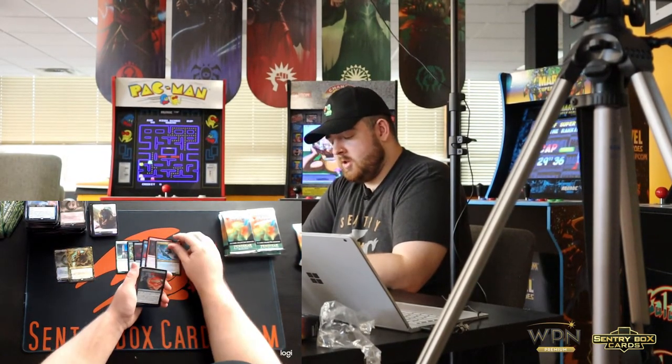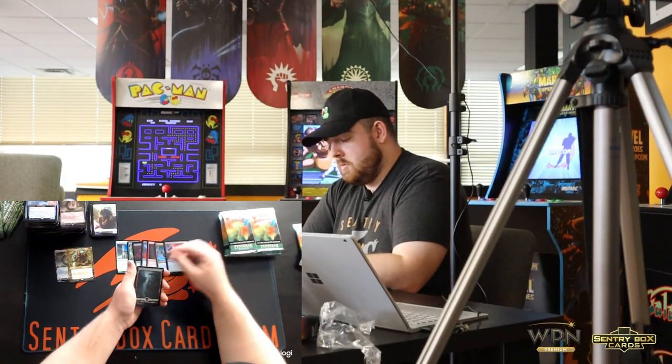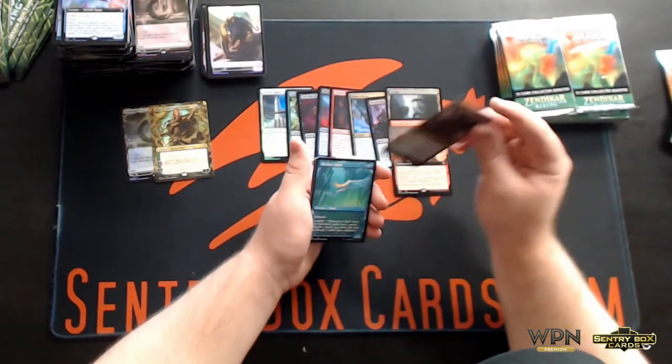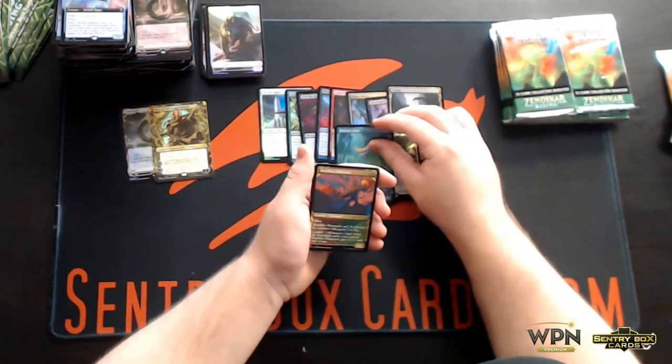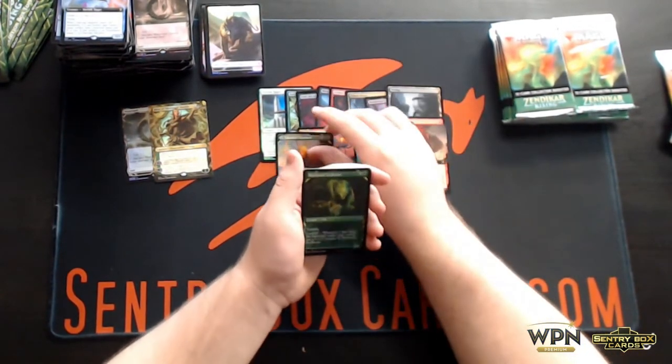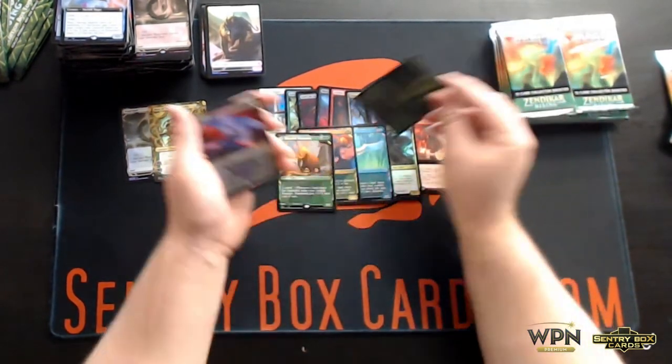Tazeem Raptor, rest of our commons, Umara Mystic, Blood Chief's Thirst, Swamp, Roiling Vortex, Aura Skyclave Hierophant, Skyclave Squid, Brushfire Elemental, Kazandu Mammoth, Territorial Scythe Cat, and Felidar Retreat.